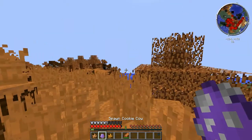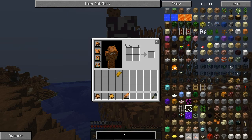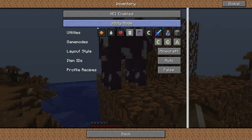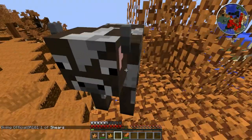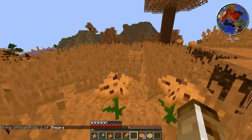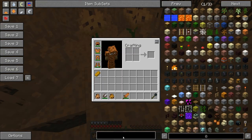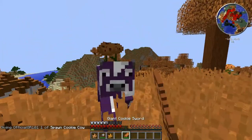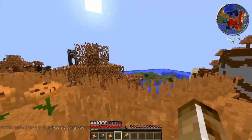The next mob we have is the cookie cow, which is just like a mooshroom cow. Let's see what happens if we shear him. He is indeed like a mooshroom — if you shear him, he'll drop a bunch of cookies and drop the cookie flower. And I believe if you kill him in his cookie cow form, he will also drop regular cow items. So I recommend shearing him — you can make a very cool farm out of it, but you always gotta be breeding.